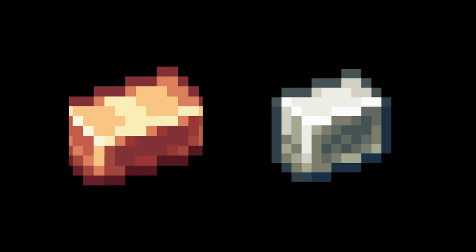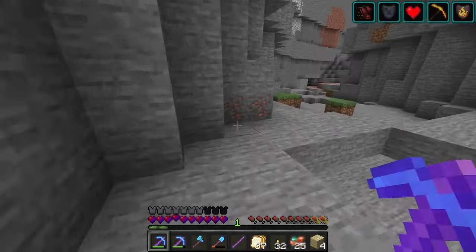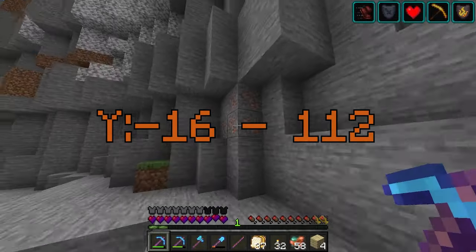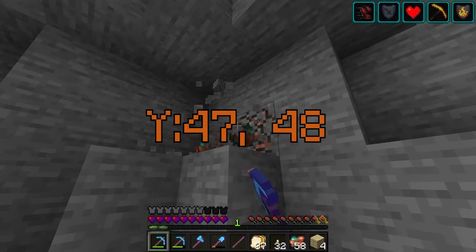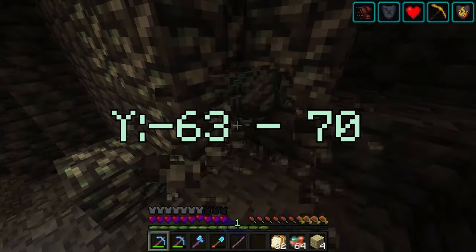Brass is an alloy of copper and zinc, so make sure you have an ample supply. Copper can be found at Y-levels negative 16 to 112, being most common around Y-levels 47 and 48. Meanwhile, zinc can be found between Y-levels negative 63 to 70.